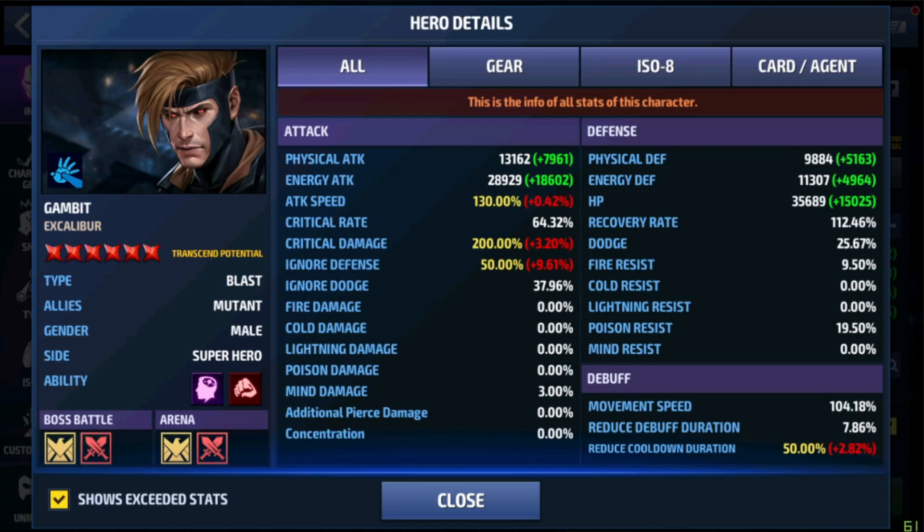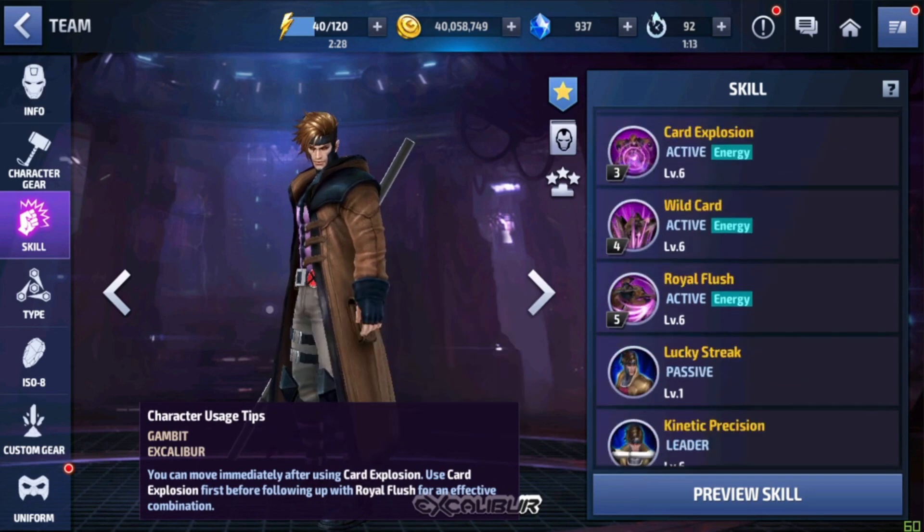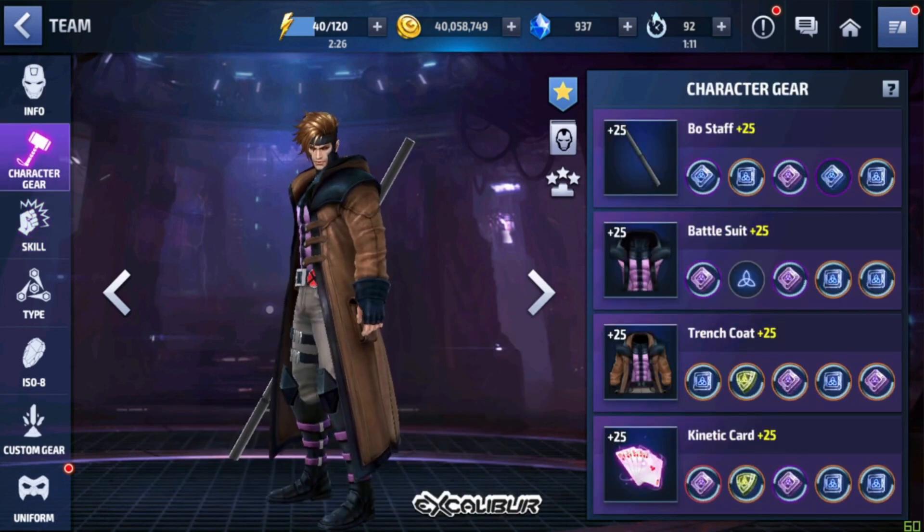Critical damage is also capped out, ignore defense is capped out, and cooldown duration is also capped out. I have some additional ignore defense from the card craft, so that's why this number is so big right here. The skill levels are also at six.